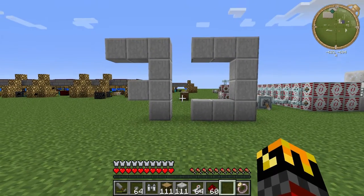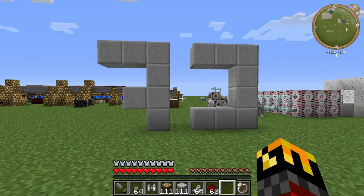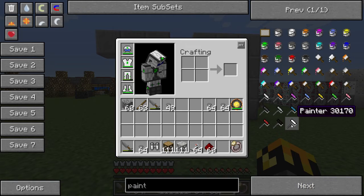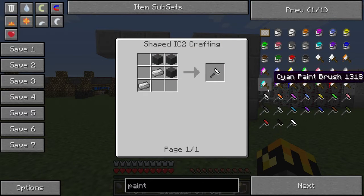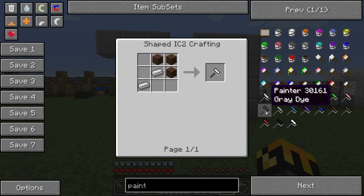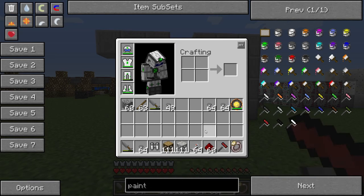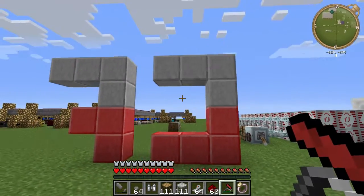The neat thing about CF foam is that since it's just a simple, flat, ugly-looking gray — unless you need that color — you can paint it with these Painters. We can see how to build them: you just need wool and a couple pieces of iron. Then to get the color you want, you use the regular dyes — gray dye, orange dye, magenta, rose, dandelion — combined with the Painter. Then it's just a simple task of painting.